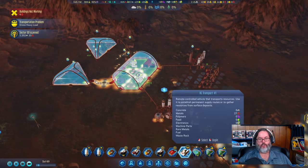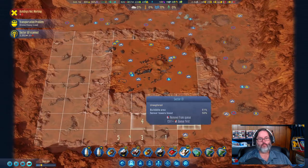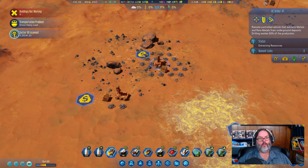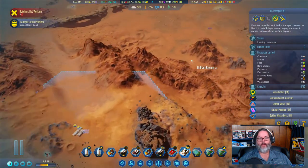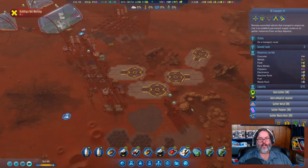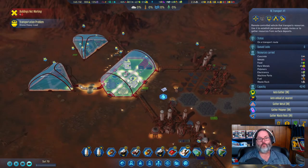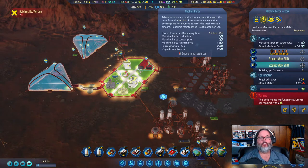All right, you are working. Both of these guys are up here if I remember correctly. We've unlocked the Sterling generator. I'm going to ask you to come up here and clear out their rare metals and drop those right there. We have got to get these electronics up here — this is the hardest part of the game, especially when we can't just import people: getting enough people and getting your machine parts and electronics geared up.